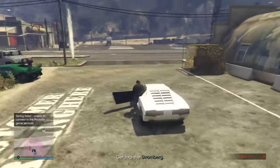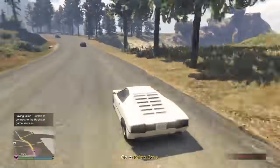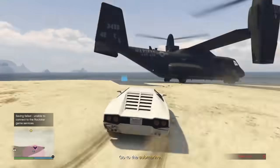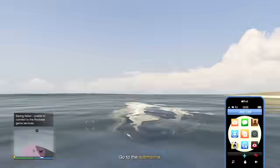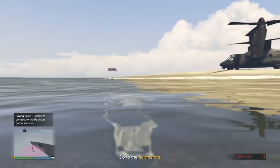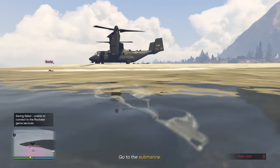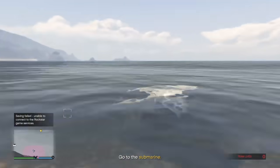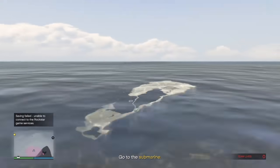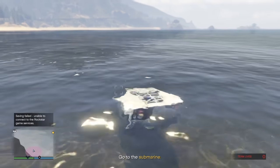I'm gonna hop in the Stromberg and he's gonna follow me. Your teammate has to sit in the Avenger — go in the back of the Avenger and just sit in there. Usually a water ski spawns here but this time it didn't.